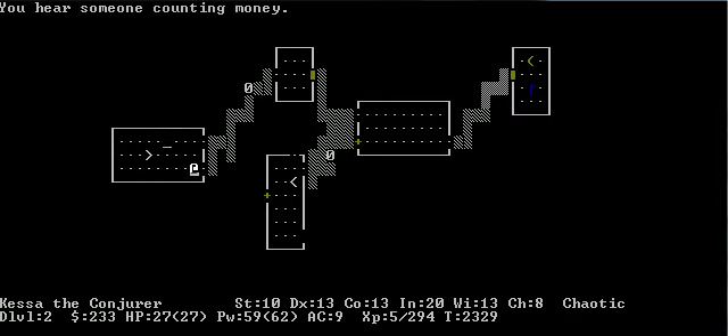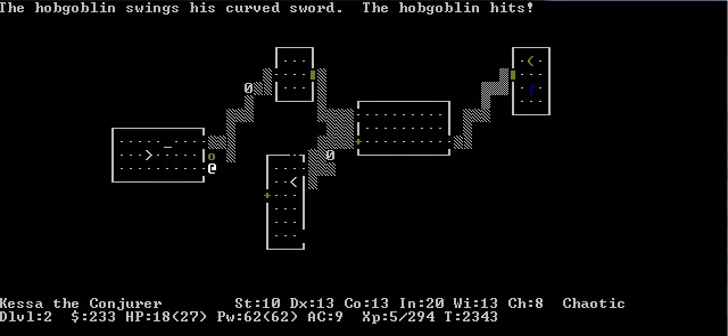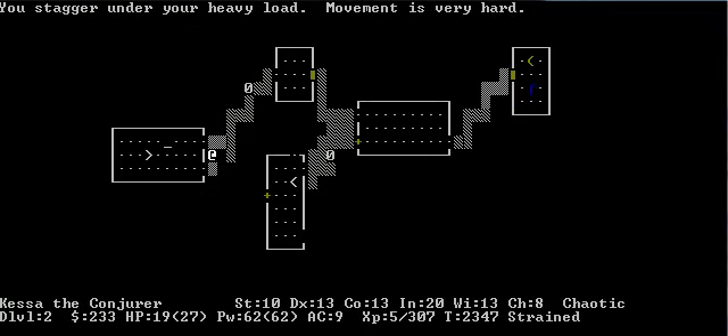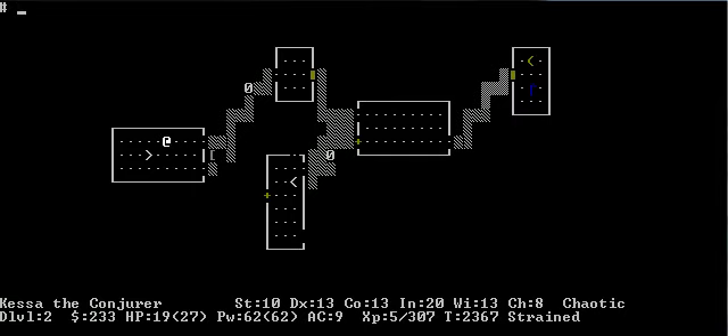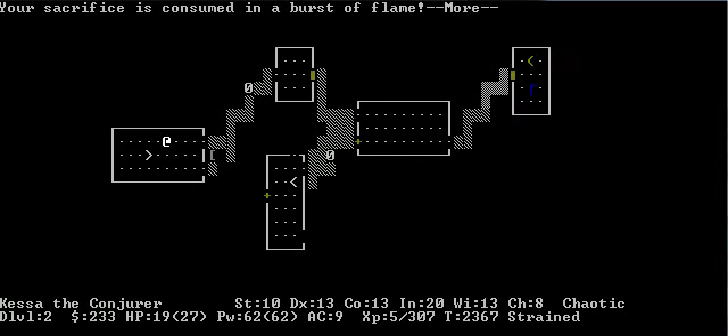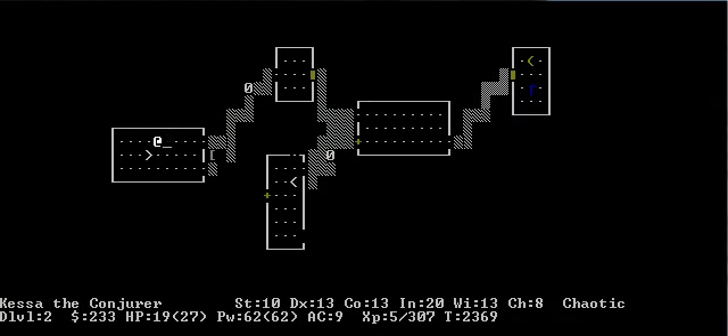Push this boulder out of the way — look at that! Another altar! That is awesome! I think you gain alignment for converting altars, so let's do that. I think it's worth it. We have a Hobble Goblin corpse. We did not convert it.